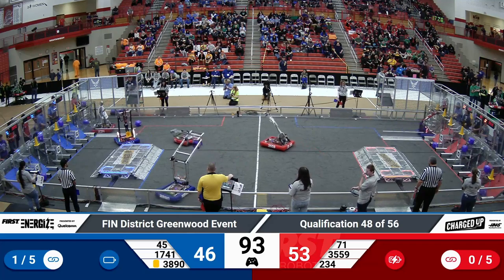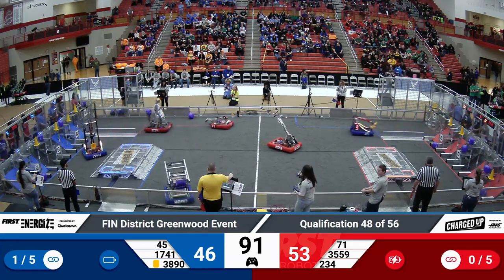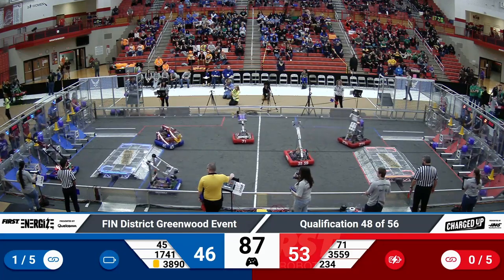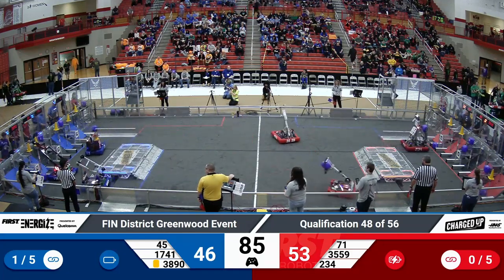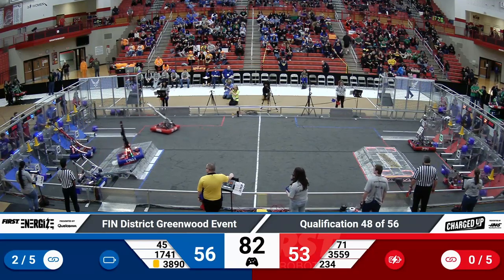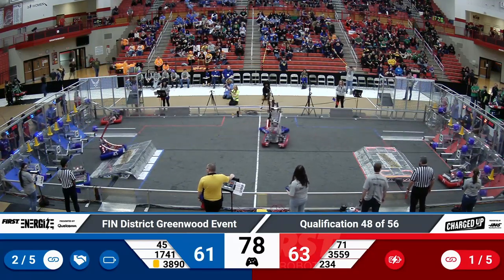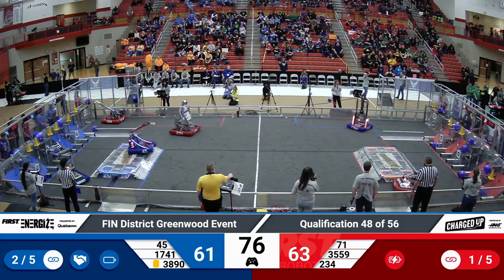Team 3890 is going to pick up that cube off the ground. And there's a lot of bumper-to-bumper action happening over there. 1741 is going for another cone on that high node. Team 3890 is waiting to place their cube as 45 places a cone on their high node. That completes two links for the blue alliance and one for the red alliance.